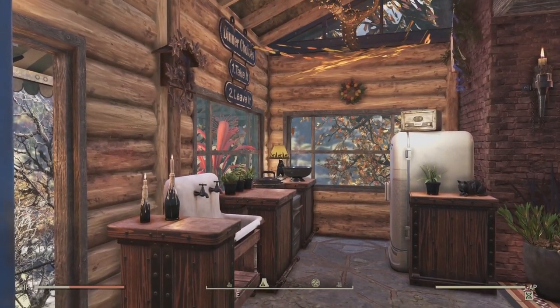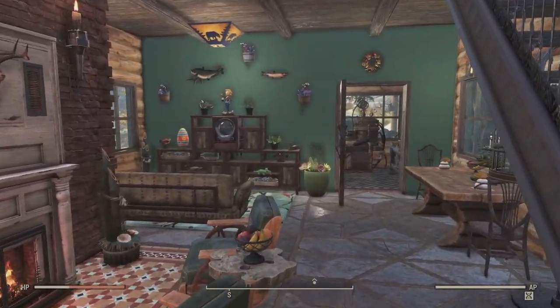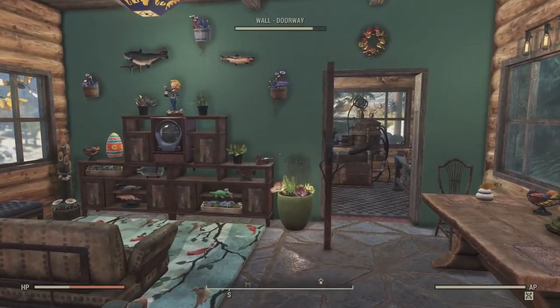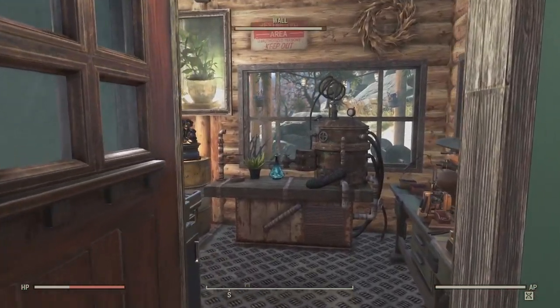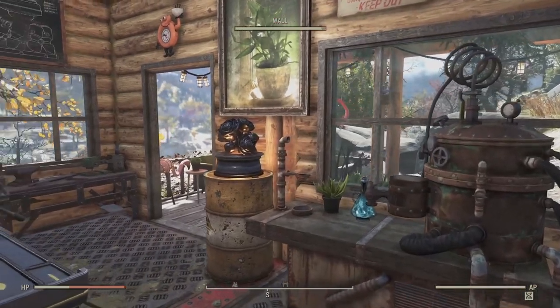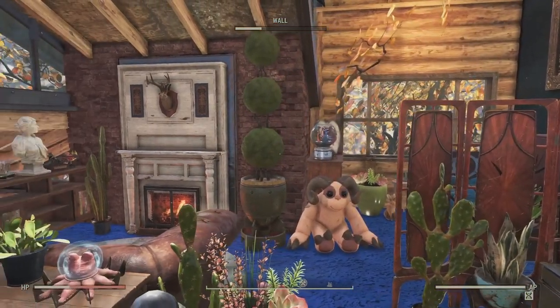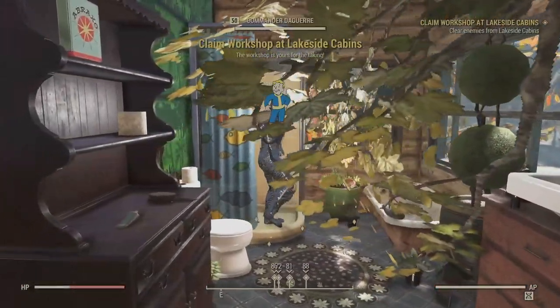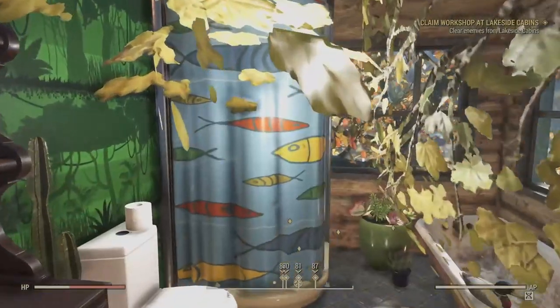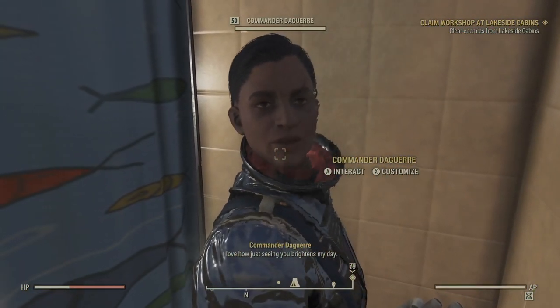Since I already did a tour of this build, I won't bore you with another one — I'll just do a quick reminder. We've got a downstairs with a little kitchen area, a fireplace and living area, and a workshop in the back. Then upstairs we have a cozy little relaxing area, the bedroom and bathroom, and Commander de Ger, who enjoys taking showers. Like, a lot. Maybe to an unhealthy degree, and she might need to see someone about that.